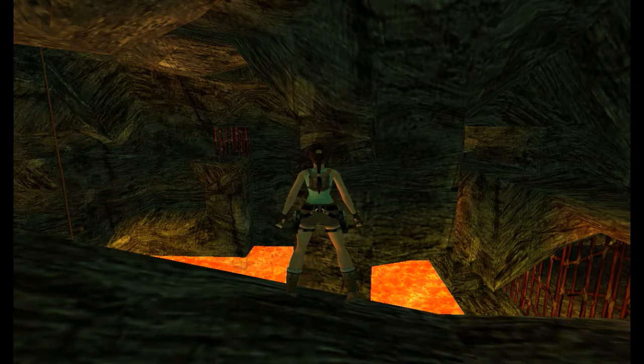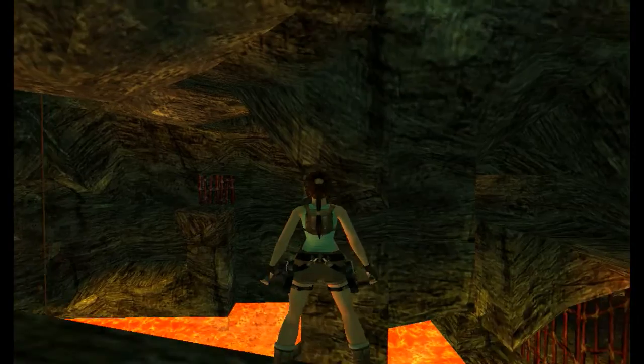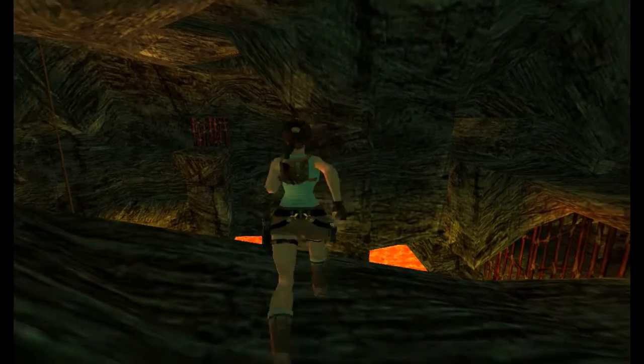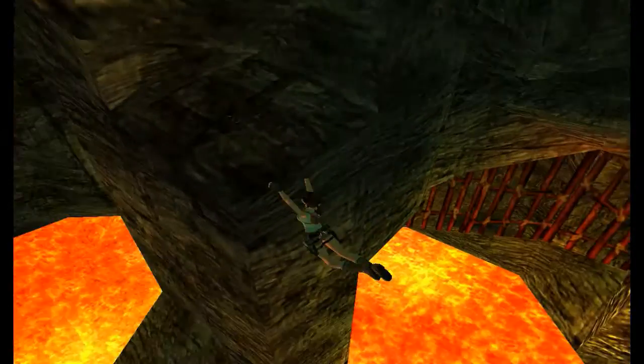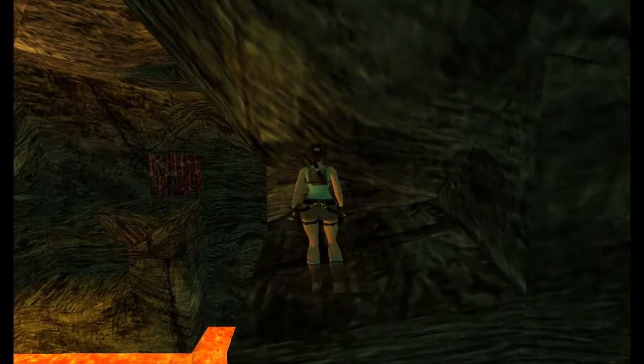It is a tricky jump. You actually want to be a little bit to the left. There we go — just do a running jump. And here we go, here are our crossbow arrows.